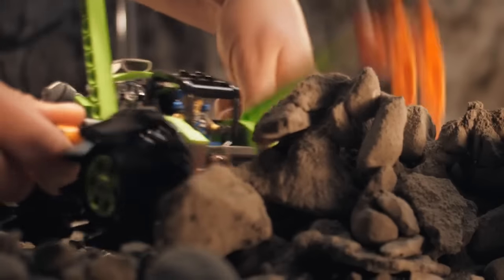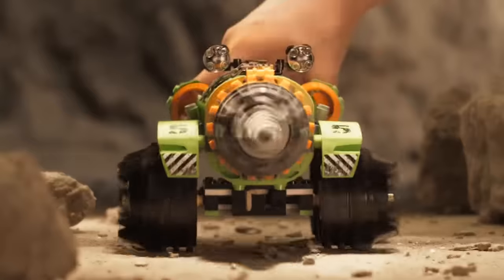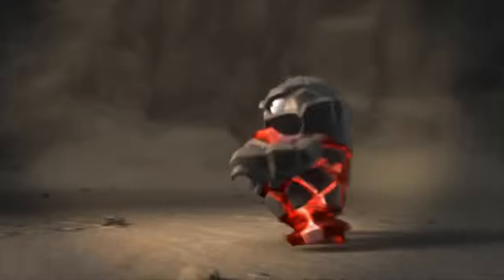You can join them and use the claw digger to reveal the energy crystals. Next, build a thunder driller with its dual rotating drill to smash through the rock and fight the monsters.